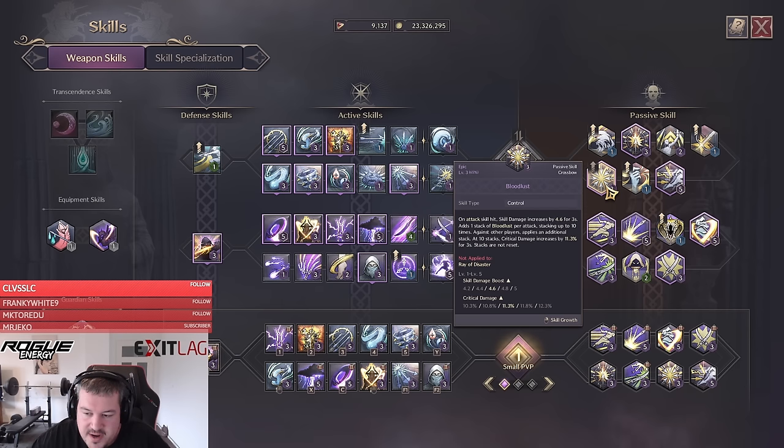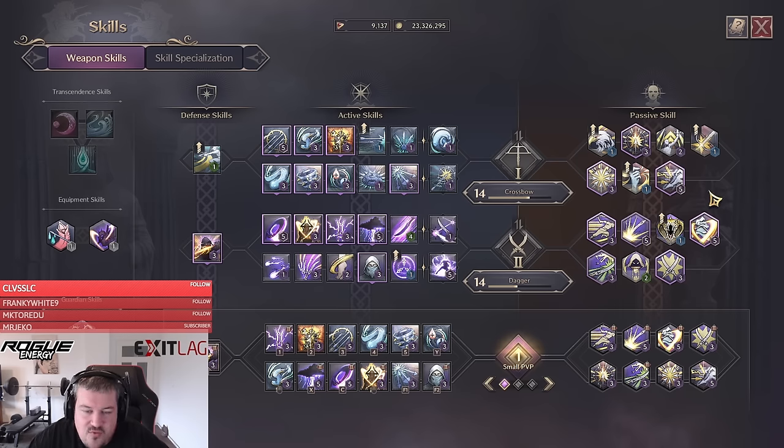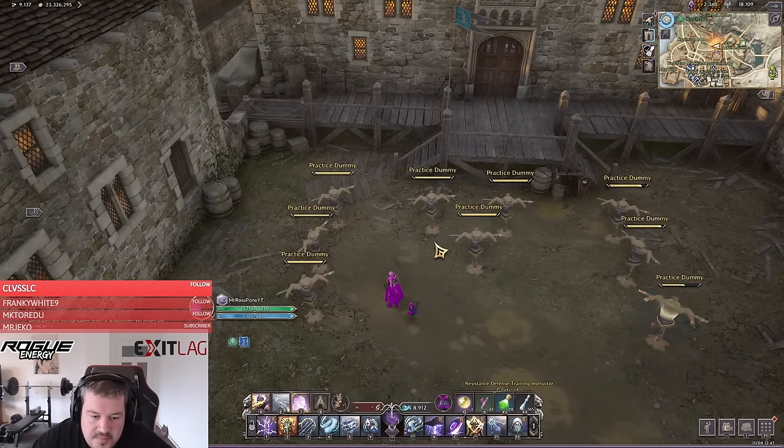Not too many people run this next one, but I'm a big fan: Detection gives us a chance whenever we're hit to increase our movement speed, and also grants melee evasion — which we usually don't build — as a nice side effect. Just those two passives can give us 1,100 extra evasion, which is more evasion than some builds can pull off with their gear alone.